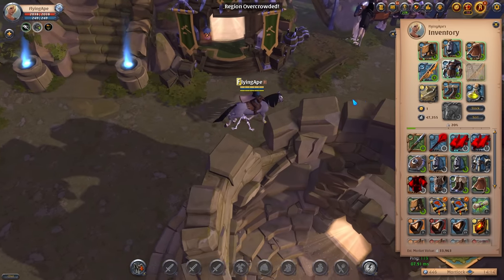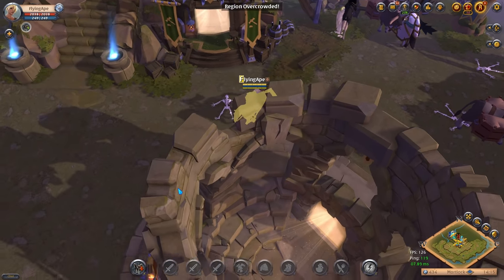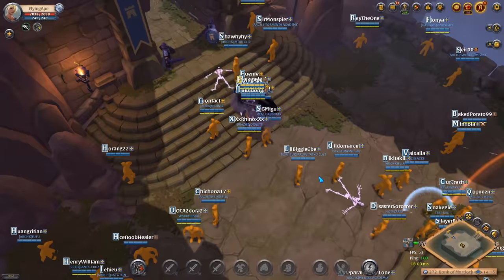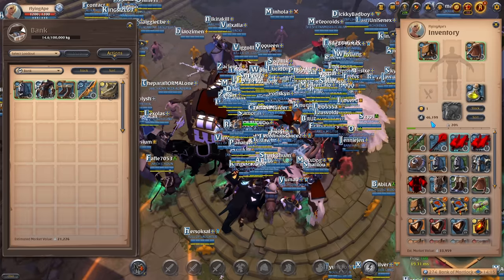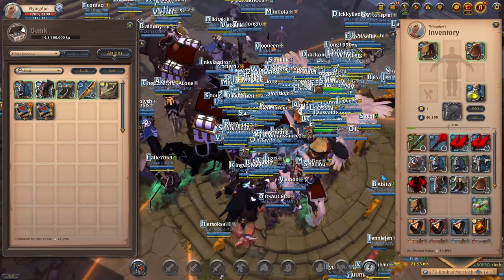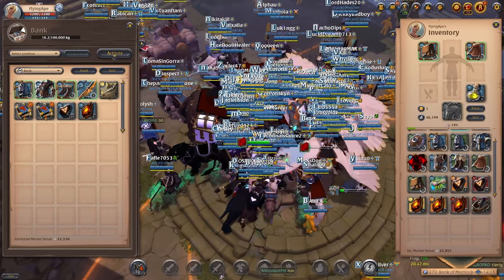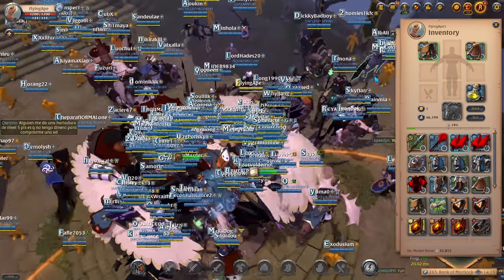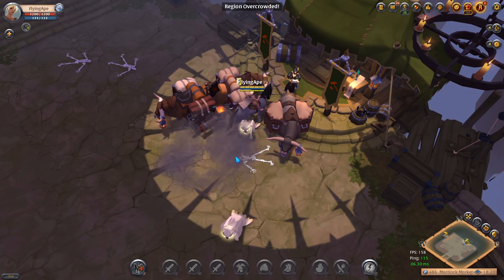Back in town, first repair all your items. Then instead of going to the marketplace, we're going to the bank — we'll drop off our solo dungeon fields and fish since we won't need those. The cape, bag, poison pots, and horse we will keep. We can put the fame books there as well, and the T4 runes and T4 souls may be useful later. Everything else we can sell.